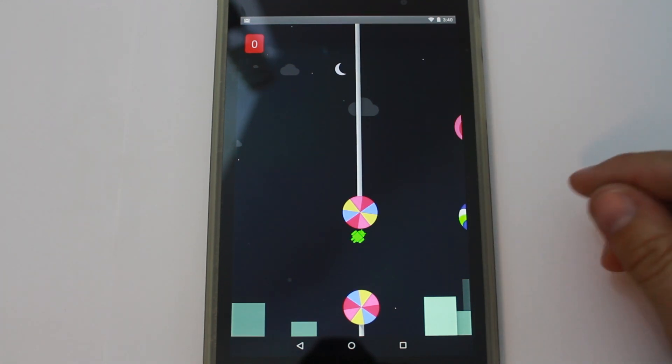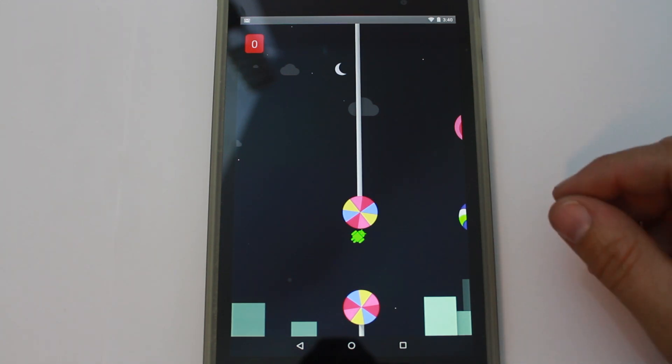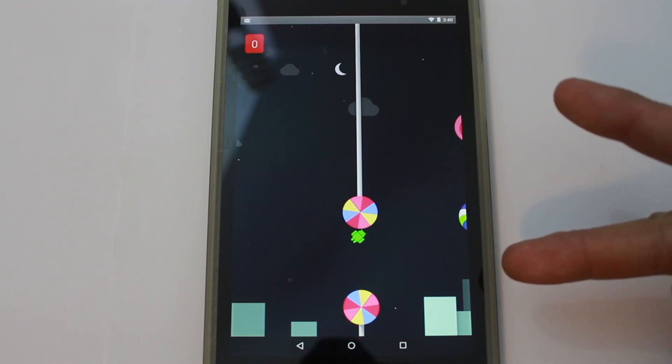Whenever we get all those devices we'll be going through them as well. So stay tuned for all that good stuff. That's going to be it for me today — hope you guys like this quick video on the coolest easter egg for Android Lollipop. We'll catch you guys later. Root Junkie out.